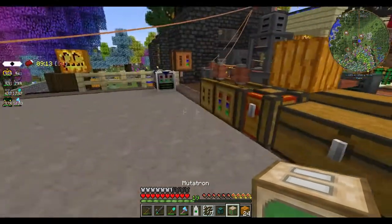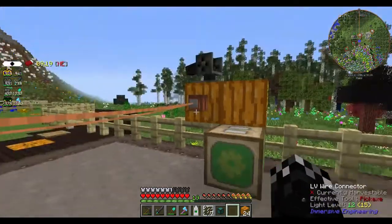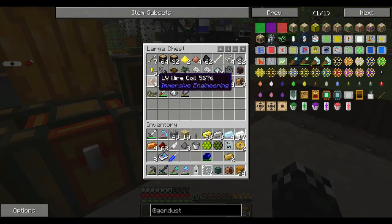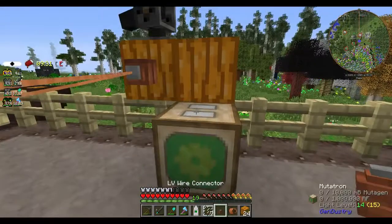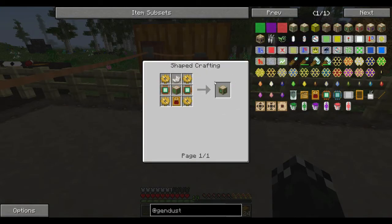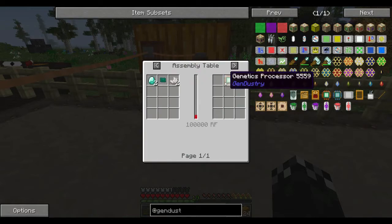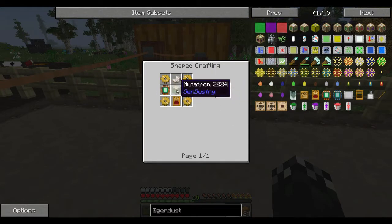So here's a mutatron, and the way the mutatron works — I'm going to put it here. Let's grab LV — probably need to get better but it'll do for now. And I will eventually make the advanced mutatron, which will require another two of these genetics processor things. So that's going to take a little while.